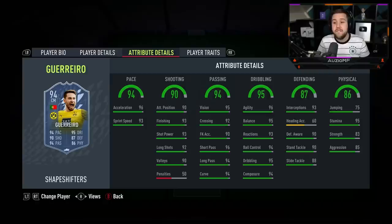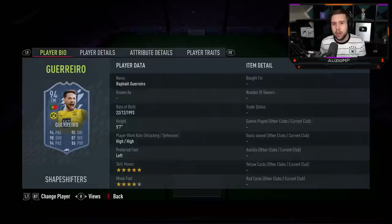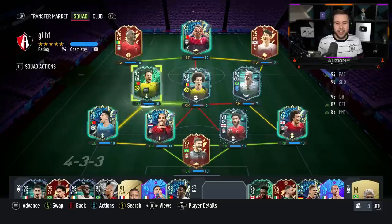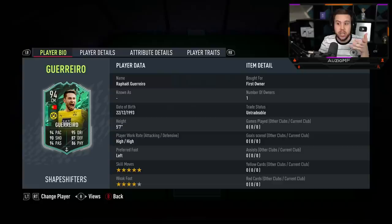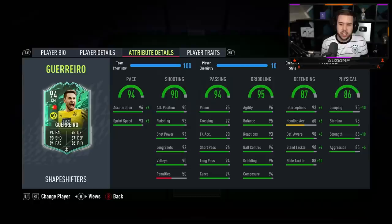Both are looking very, very good but the reason I feel like the centre mid version is going to be more of a popular option is simply because of his height. Him being a five foot seven player, I feel like a lot of people are going to look at that and think max stick headers is going to be something he's going to probably struggle with. So I definitely feel like the centre mid version is going to be the most popular, but still the right back version is looking very, very good. Just look how all-rounded this card is — he literally looks like he can play in every position.